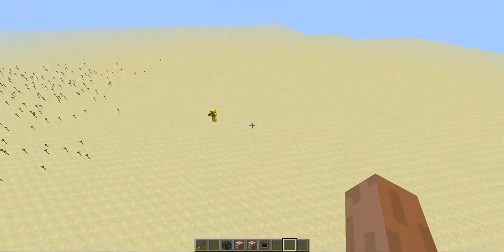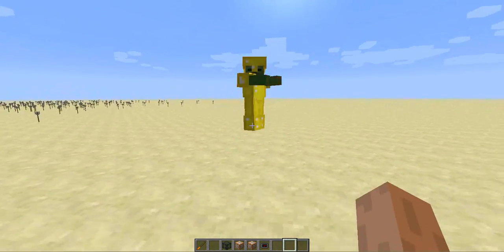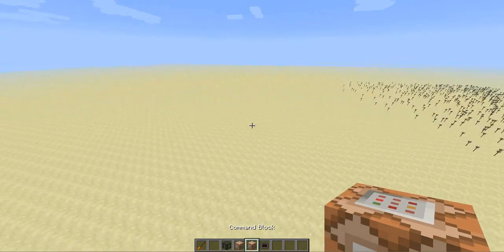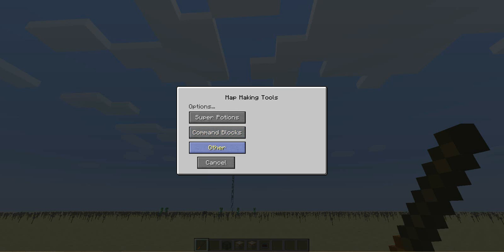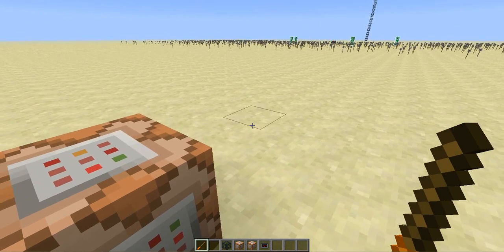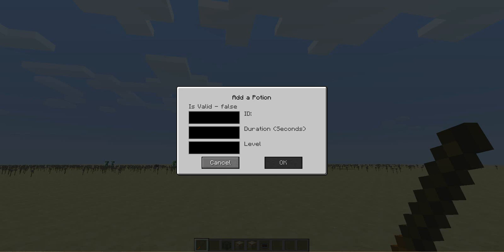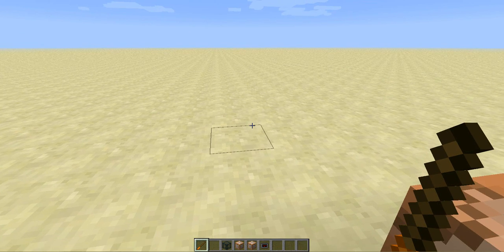Moving on to the command box - shift right click command box. Actually, the command box hasn't been added yet, so these features haven't been made yet.